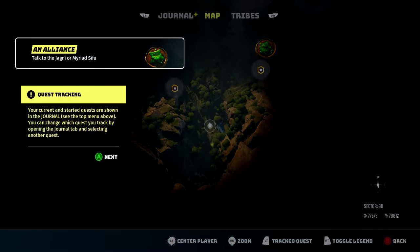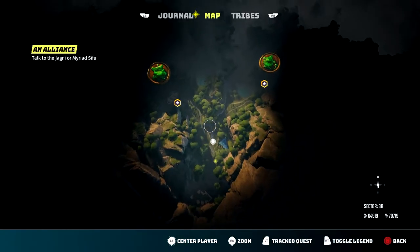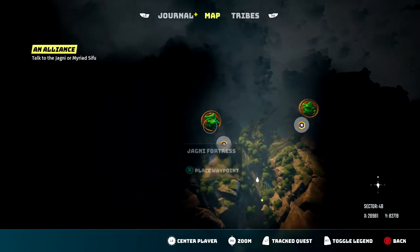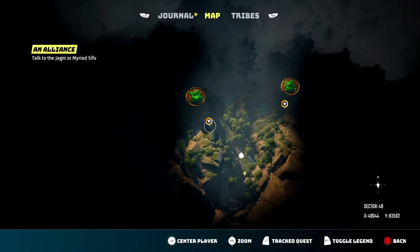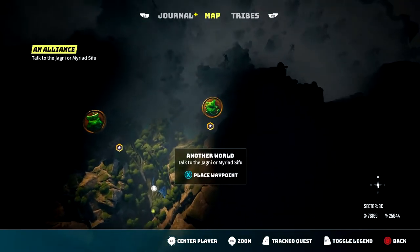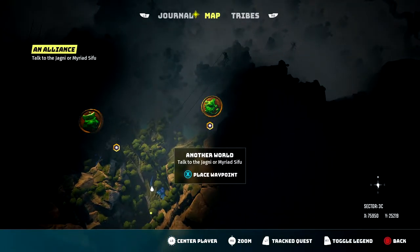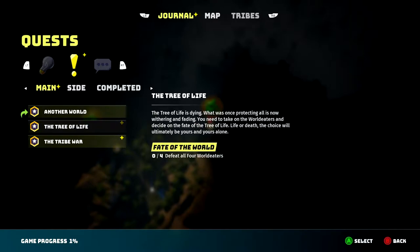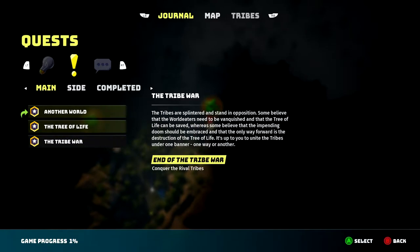Your current and starter quests are shown in the journal. You can change which quest you're tracking by opening the journal tab and selecting another quest. These guys are evil — straight up. The last time I heard 'cleansing' in our history, it wasn't good. So we're going to go to the Myriads and kind of help them out. We have a journal — talk to one of them, defeat all four world eaters and conquer the rival tribes. End of the tribal war. Interesting.